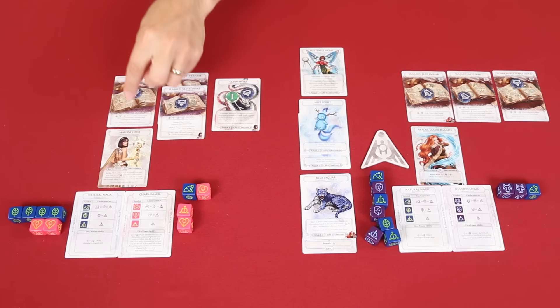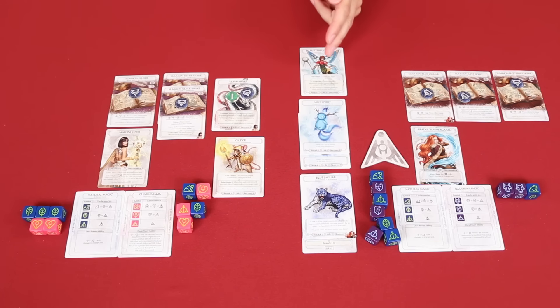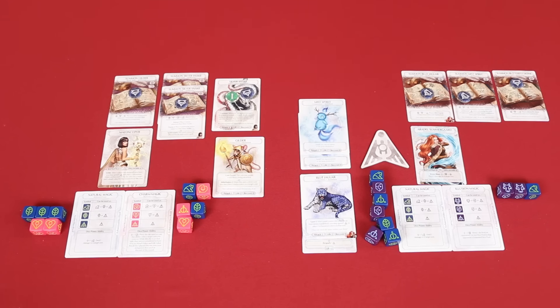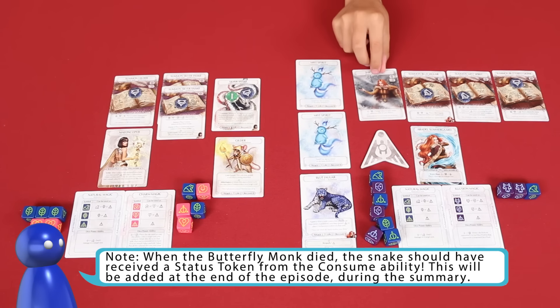My turn is going to be pretty simple. I'm going to Summon a Gilder, costing one die. When I summon a Gilder I can also deal one damage to a target unit. I'll pick Luke's Monk because normally when it dies it can heal something, but there's nothing here to heal, so I want it gone now before he gets more units. That clears the field a little. Luke plays the card Shifting Mist, using a wolf die.